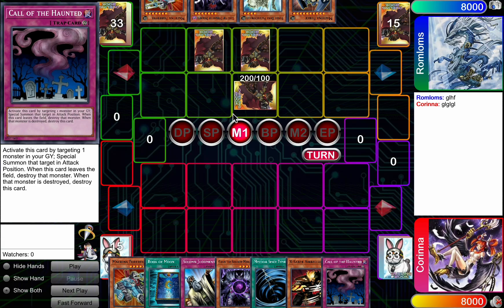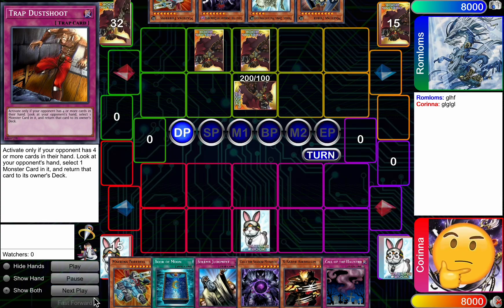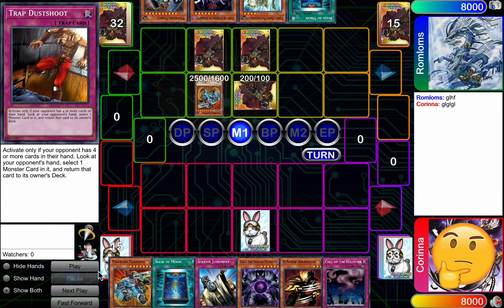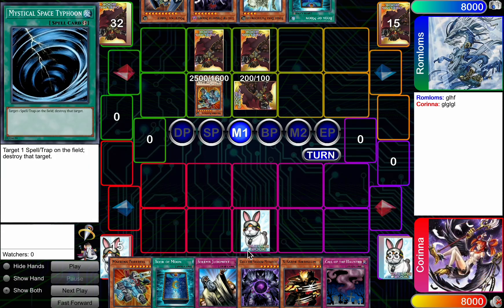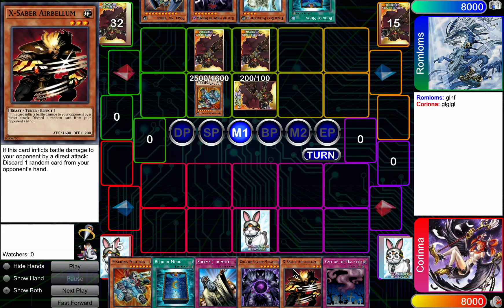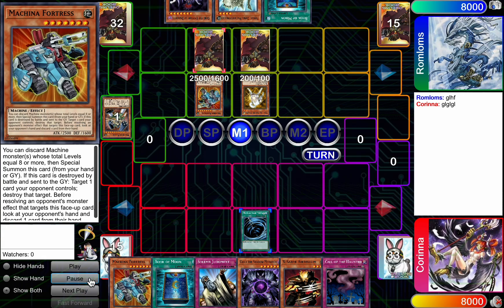Maybe I just held the Call and then if Corinna spaces, you chain it. Generally, if I set Dust Chute plus that other back row, I'm just shotgunning it every time. But Corinna is playing super low committal. She doesn't have a lot of good stuff going on in this hand, so I definitely get that. I might have been tempted to just attack with Arabellum, but then if it's Hamster, it gets really rough. So I can see just holding everything.